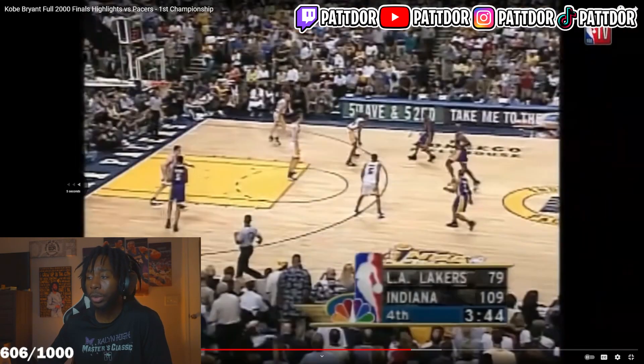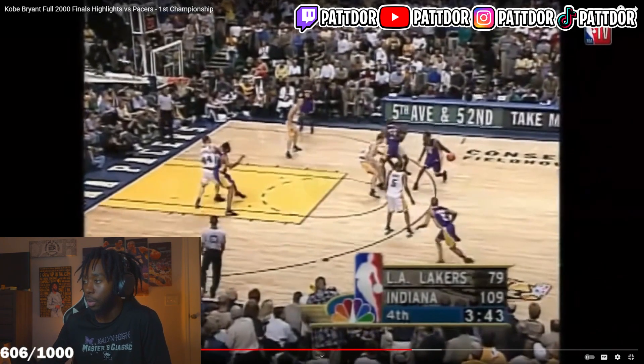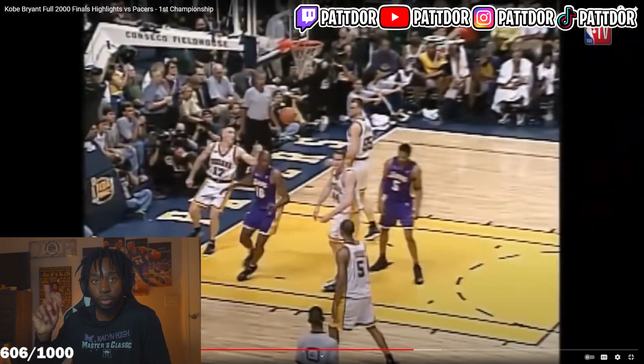Weak side read. There comes a point where you run things like pick and rolls, and the coverage going on immediately in the action right in front of you doesn't even matter — you just read the help side. Sets a screen, Kobe's just reading him over here, seeing if he plugs in. Because if he plugs in, then he hits corner. And if he does not plug in, then he does exactly what he does right here — throws him the ball on the inside. Weak side read.